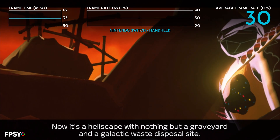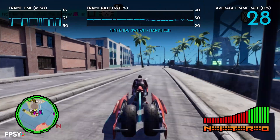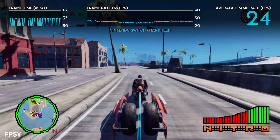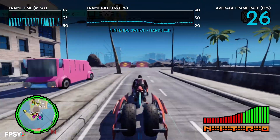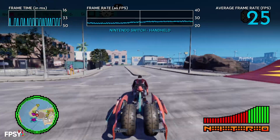And of course, traversal around the open world is again the same — and sometimes even lower than in docked mode — which drops to as low as 23 frames per second in some areas. This really doesn't feel good to play in these instances, and it doesn't look very good either due to the prehistoric resolution.